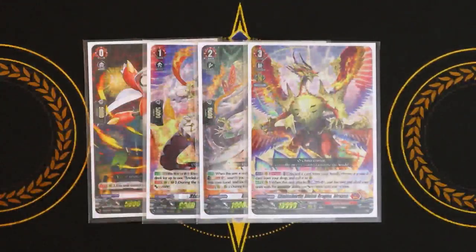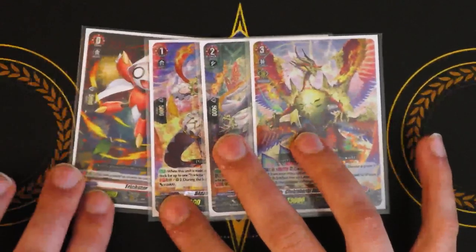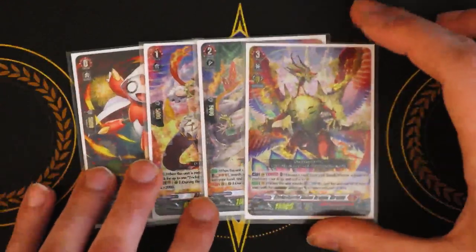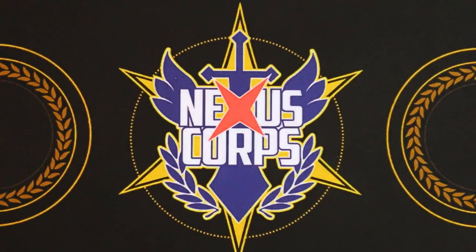Grade three is Nirvana. The first skill is an Act: once per turn, you discard a card, choose a grade zero from your drop, and call it to rear — that's going to be the Trickstar you Soul Blasted. The second skill is when it attacks, Counter Blast one, and this unit and all your units in the Overdress state get 10k. That's pretty much it for the ride deck.